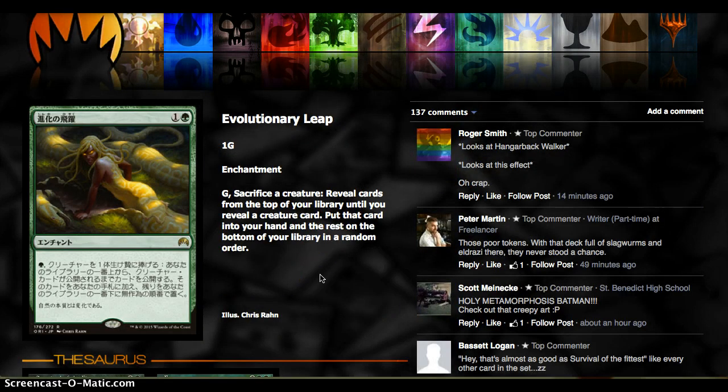Evolutionary Leap is 2 green mana for an enchantment. Pay 1 and sacrifice a creature: reveal cards from the top of your library until you reveal a creature, put that card in your hand, and the rest on the bottom in any order. This is a very bad version of Survival of the Fittest, but it's a nice sacrifice outlet. For a Mono-Green deck that doesn't have a lot of card draw, this kind of card works very well as an early drop, especially when you're ramping. It may be a 1-of or 2-of kind of thing.